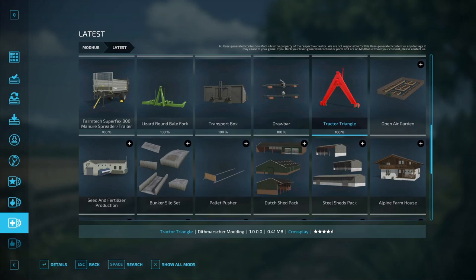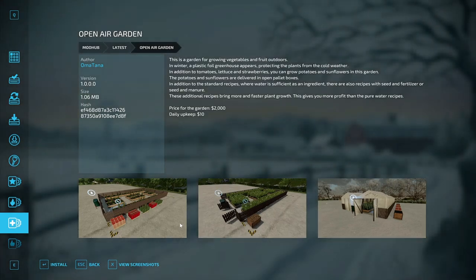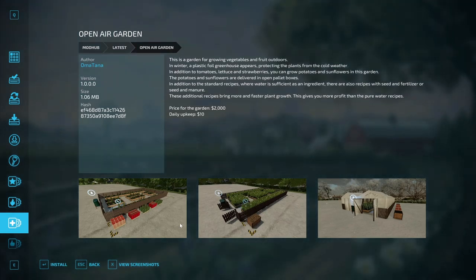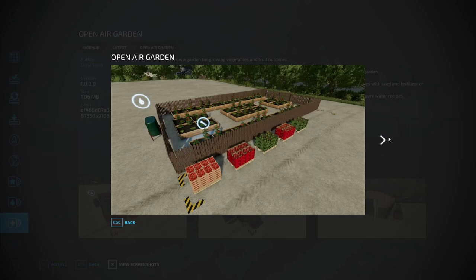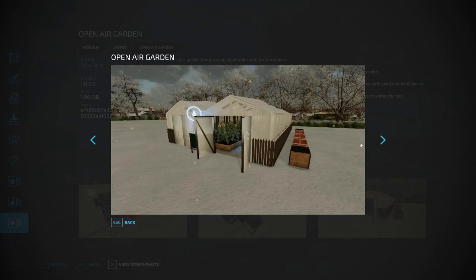Now let's look at the placeables. First up is the Open Air Garden by Omatana — a garden for growing vegetables and fruit outdoors. In winter, a plastic foil greenhouse protects the plants from cold. You can grow tomatoes, lettuce, strawberries, potatoes, and sunflowers. Additional recipes using seed with fertilizer or manure bring faster plant growth and more profit. Price is $2,000 with $10 daily upkeep.